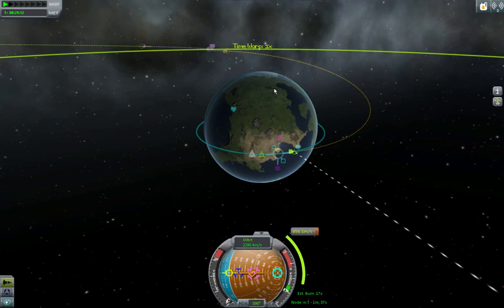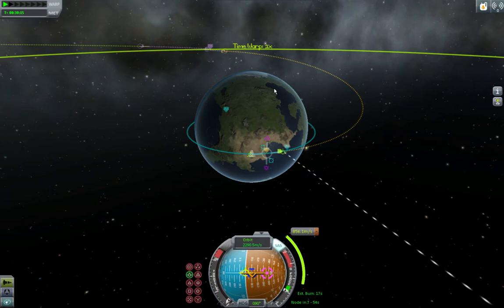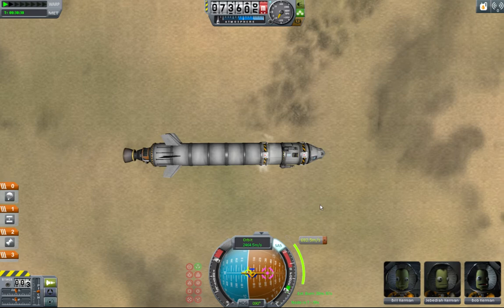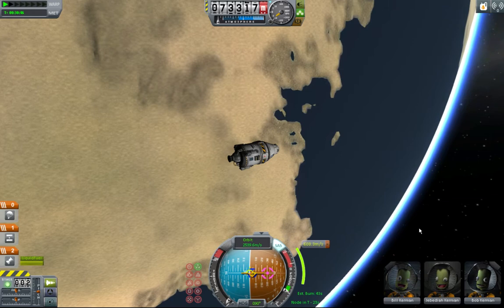So we're going to go 45 seconds away from our node, after I turn towards it. It's odd — I was pointing in the right direction and all of a sudden I'm like a couple degrees off. I'm actually a little bit early on that, I can wait about 22 seconds — 21 seconds — to finish the burn.